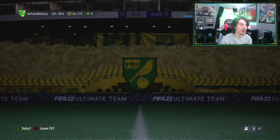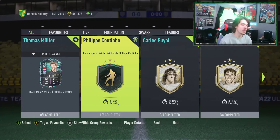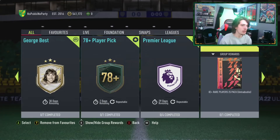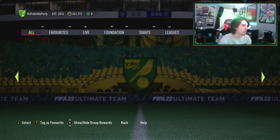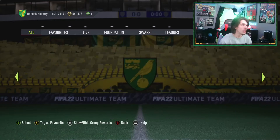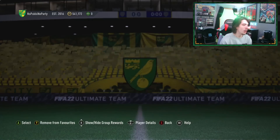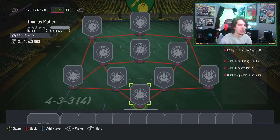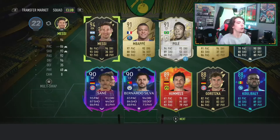Yeah, we just got Bruno Fernandes as fodder. A card we're definitely going to do is the Thomas Muller flashback SBC, and either in this video or next video we'll also do the 82 plus times 25 pack. Let's go ahead and do the Muller card now because he is so cheap and so worth it — 70 chem, one Bayern player, no Team of the Week required. Such a worthwhile card.